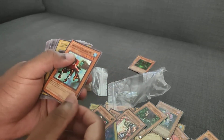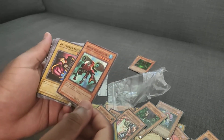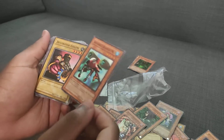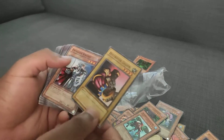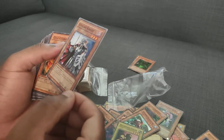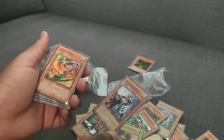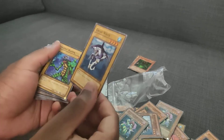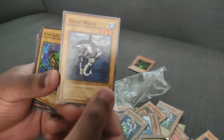Toach Goblin, Amphibious Bugroth MK3. Finally some — go for that Yumi support. Destroyer Golem, Familiar Knight. EP1 has to be the Movie Pack, this also is from that set. Gale Lizard, Petten. Great White, everybody.